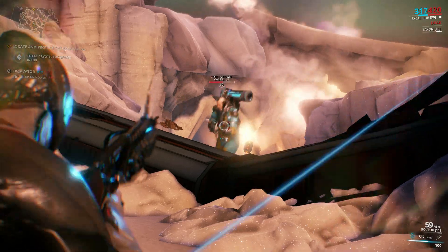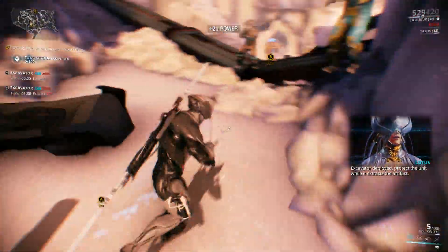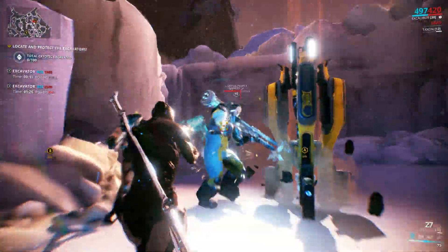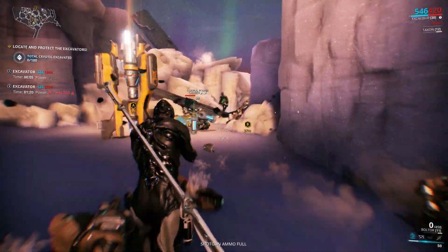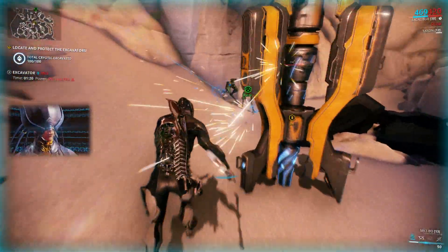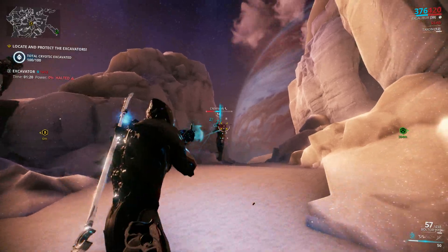Proceed to the dig site. Excavator deployed. Protect the unit while it extracts — goddammit. I just want to bring energy to the excavator, not have all this bullshit happen. The excavator has run out of power. Find a cell. You found an arcwing part blueprint. Head to extraction when you are ready. Fine. I guess this is a good place to level stuff, unless it's the pistol, because the pistol would take a good while.